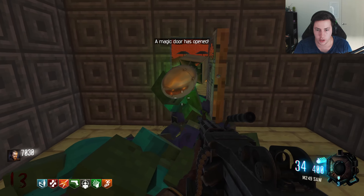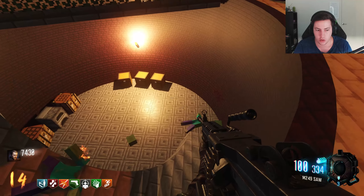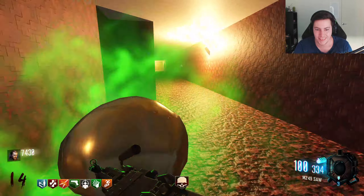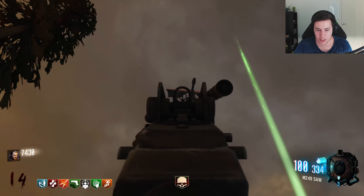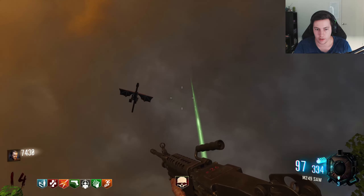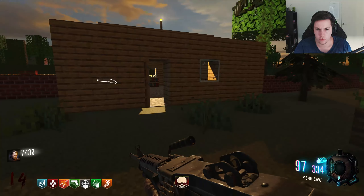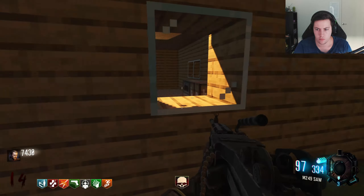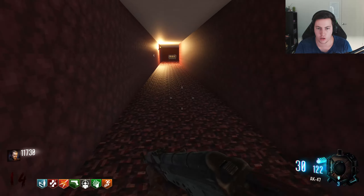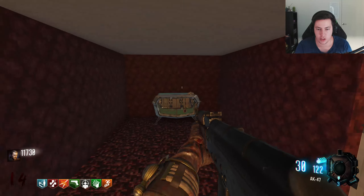A magic door has opened! And let me guess what the magic door is — it's the ender dragon egg! That's a really creepy sound. Hey look, it's the ender dragon — I never knew it was just sitting at the top there. Oh hello — that wasn't it. Another magic door has opened. Oh dude, how did I miss that? How did I miss Pack-a-Punch at the back here?